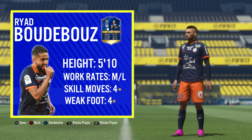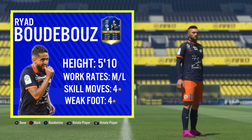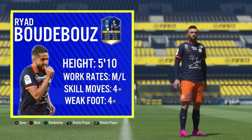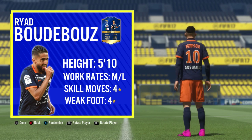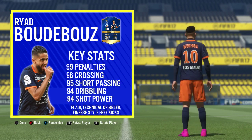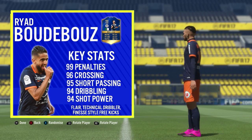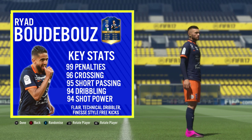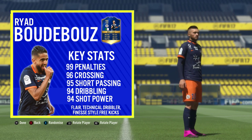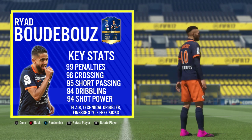Kicking off the review with basic information: Boudibou stands at five foot ten inches tall, with medium-low work rates, four-star skill moves, and a four-star weak foot. His base card is a 90-rated CAM with 85 pace, 92 dribbling, 91 shooting, 93 passing, 80 physical, and 45 defending. His top five in-game stats are 99 penalties, 96 crossing, 95 short passing, 94 dribbling, and 94 shot power.